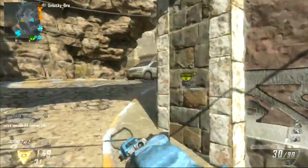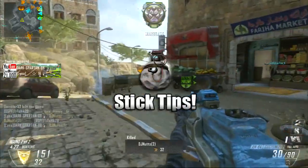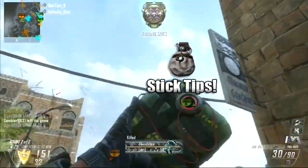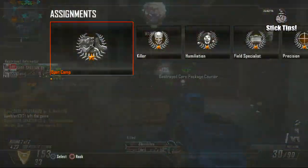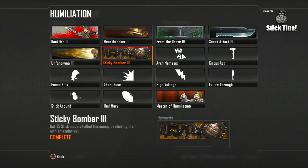Hey, what's going on guys, Links Warlord here. Today I'm bringing you a Black Ops 2 tips video on how to stick people with the Semtex. Now if you're wondering why I'm making this video, it's because it's part of the Humiliation challenge and you need to stick 25 people in order to complete that challenge.